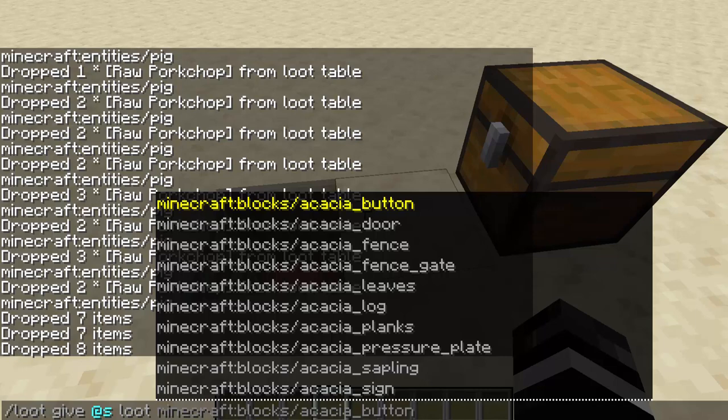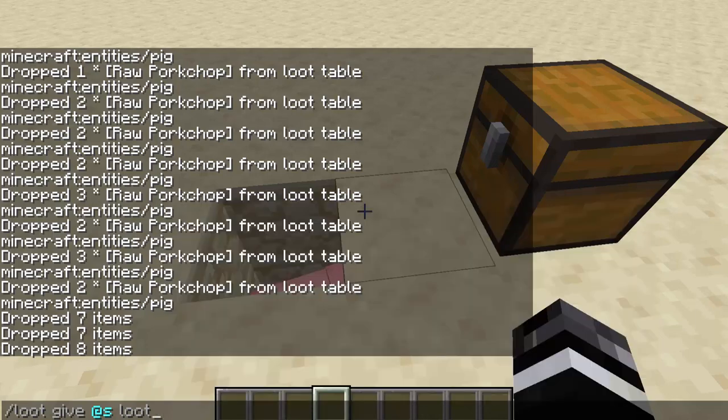For example, if you're trying to give a player some random loot from a chest, you don't have to rely on them to open the chest and take the items out — you can just automatically give it to them.